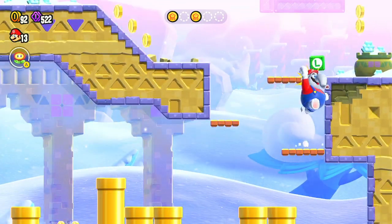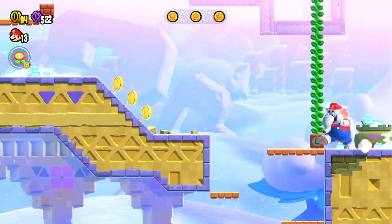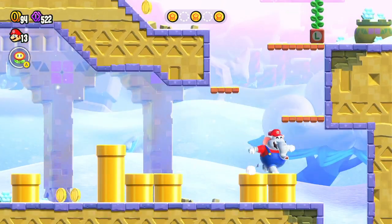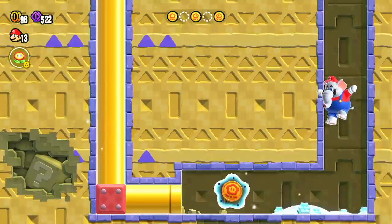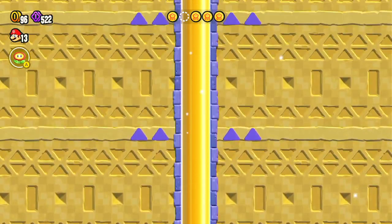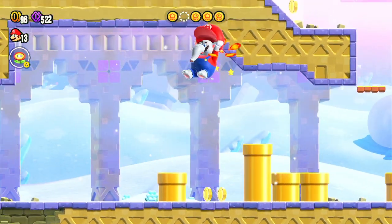Under here you get the green warp pipe. And then down here, what you've got to do is you've got to fall down here — there's coins, trust me, we're good. We'll use the Elf and Half. You get this.